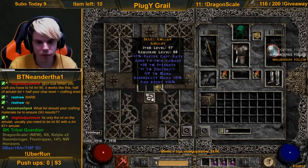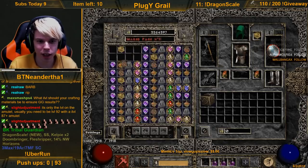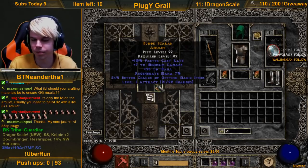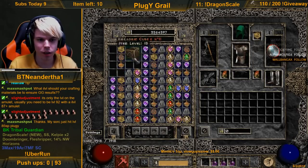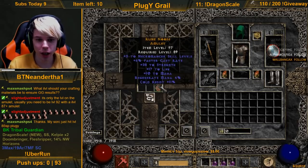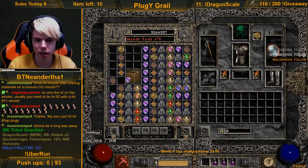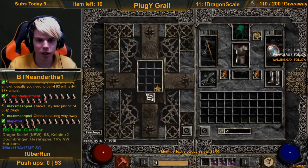Here we go. 28 strength with 7 FCR. 2/5 lightning - I wouldn't mind a 2/15. Again, 2/15 is like good, you hit breakpoints and stuff. 10 FCR, 25 MF - or 24 rather. 1/10 sorceress, light res - it's not looking good so far. 28 strength and life and mana, necromancer 2 skills - I like the strength, I'll keep it at least, but not super super happy about that. 5 FCR, fire res.